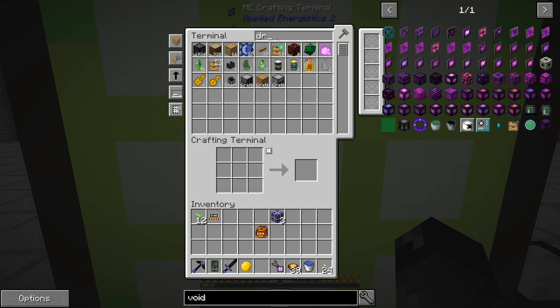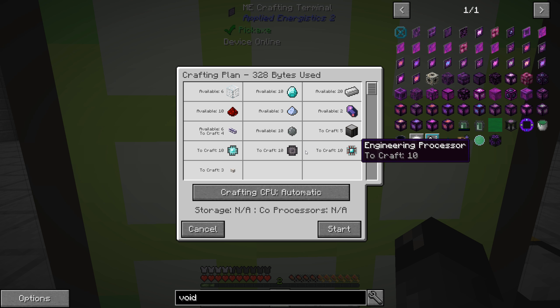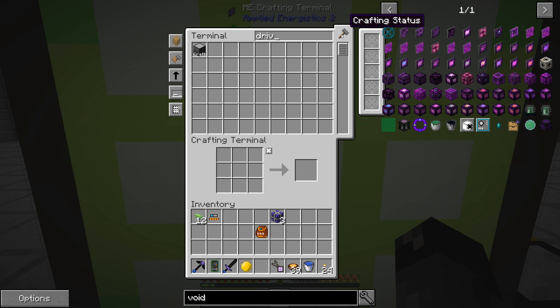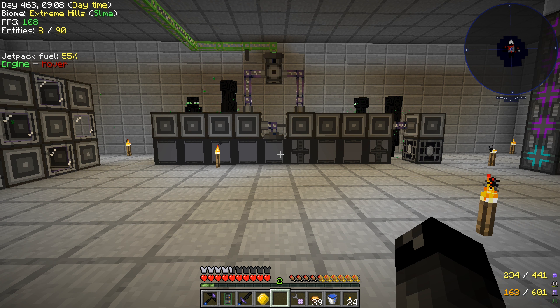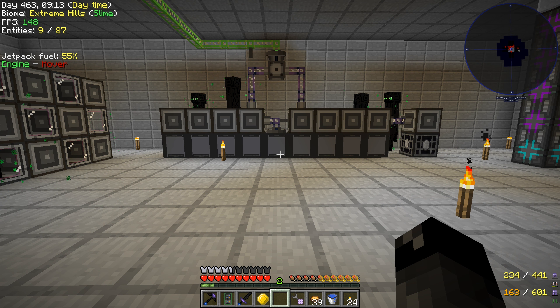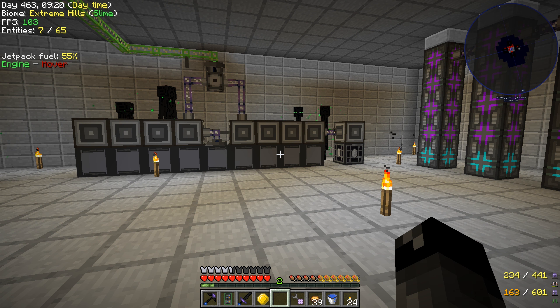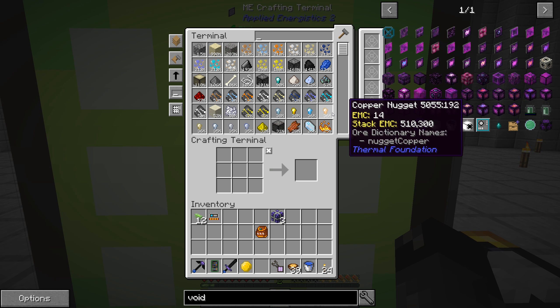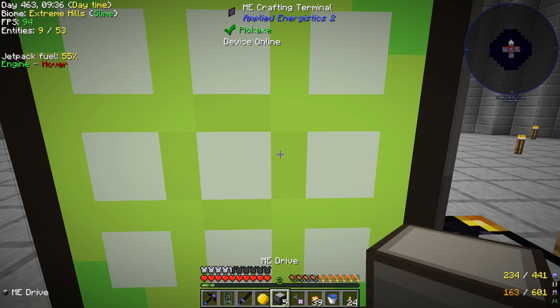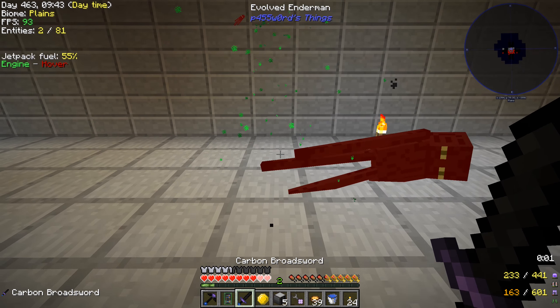We're going to want some ME drives. We currently have one. I think we're going to make a total of six of them for right now and then expand out later. The drives require the engineering processors, the diamond ones. But again, all this stuff goes quite quickly. The only way to really speed this up would be if we have these things automatically making what they make all the time and storing into like a chest. So we always have those on hand. I think just making them on demand is good enough. So here's our five ME drives.